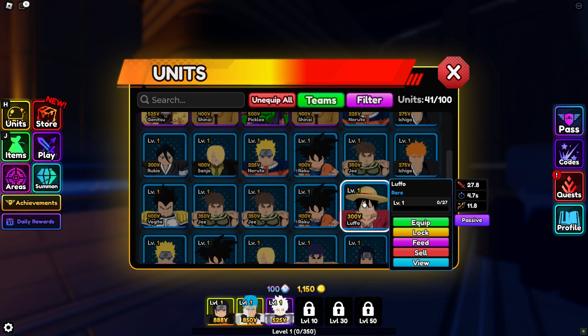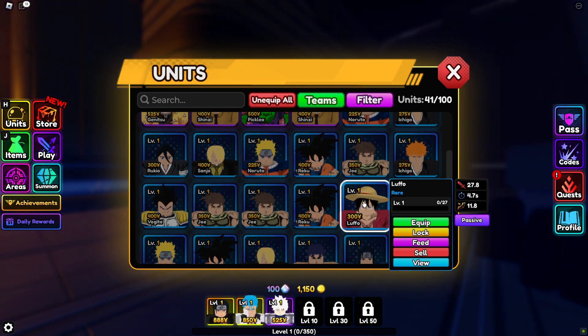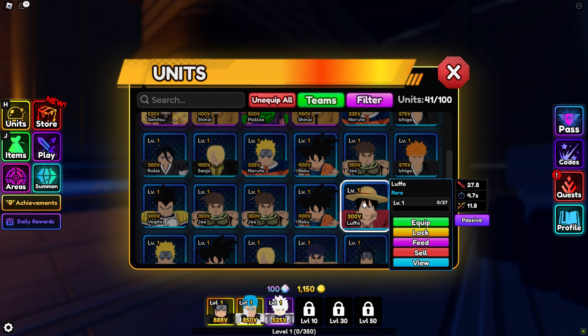Lufo's passive ability, Greatest Pirate, grants a 5% RNG boost with each attack, complementing his rapid-fire style. While Roku and Ichigo have their merits, Lufo's reliability in taking down enemies gives players a significant advantage in the early stages of the game.